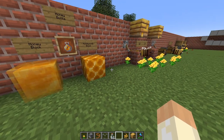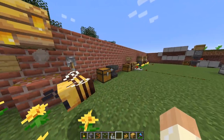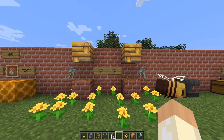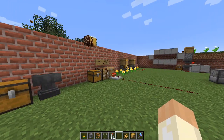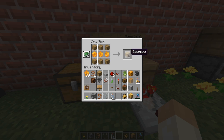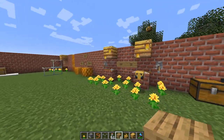So let's begin with where we can find the bee nests. These are called nests and these are called hives — I will probably mix them together at times, but they function very much the same. These are the wild version and these are the crafted ones. You craft hives from six planks and three honeycombs, and except for the name, they function very much the same.